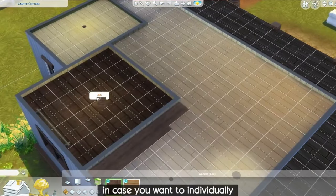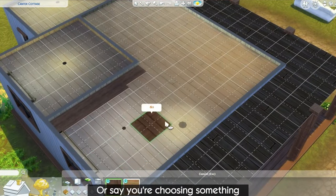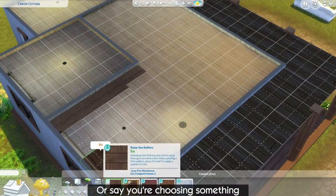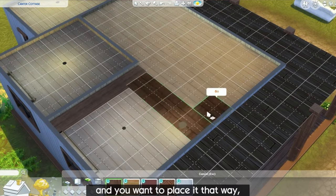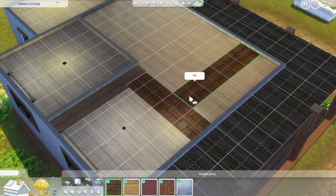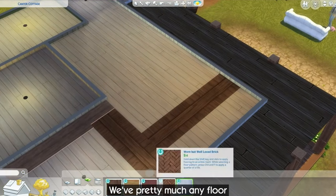According to the SimGurus, practically any floor tile can be used on the ceilings. I noticed they said "practically any," and then they specified all of the base game tiles can — so I suspect there are going to be floor tiles from other packs that were not converted to ceiling tiles. I hope at least some of them were, and it's not just the flooring from the base game and the Horse Ranch pack, but I suppose we will find out when that base game update eventually comes.